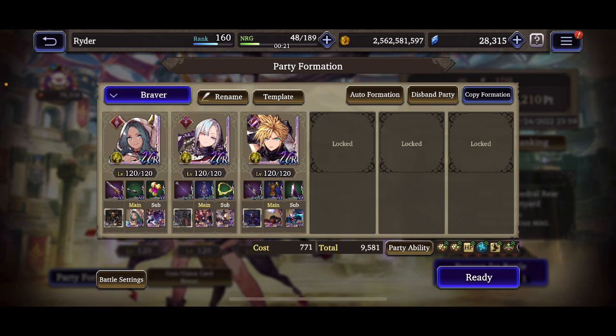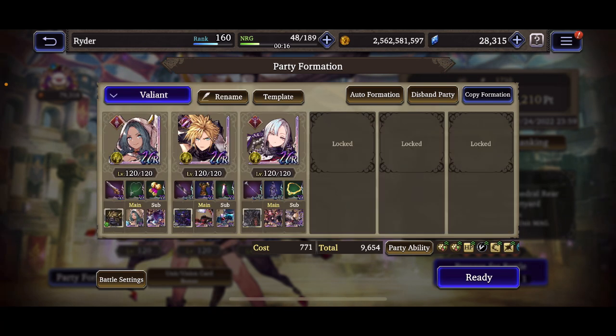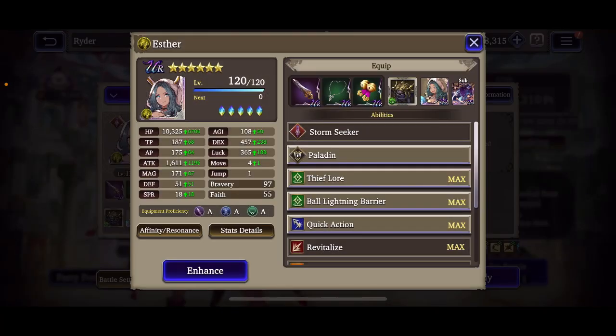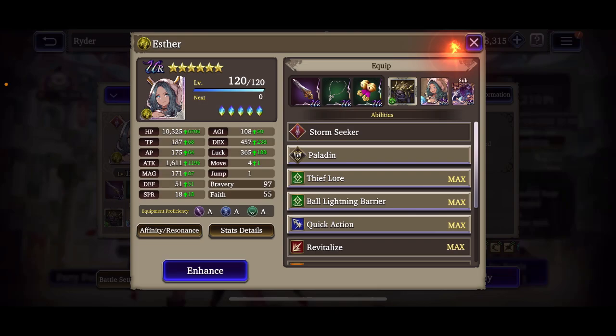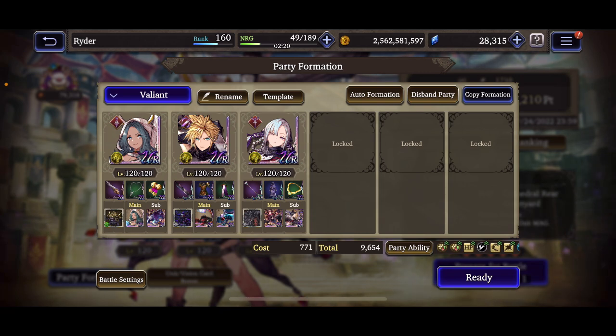I did about 25 battles earlier today and ended up switching to a slightly different variation — running Esther a little bit less geared towards accuracy, even though I'm still running Exorcist VC. In 25 battles I have yet to see her actually use it. Esther is sitting at 10.3k HP, 108 agility, dex over 450, luck 365, attack 1600, defense 51, spirit 18. I'm running her luck and attack on the stones.